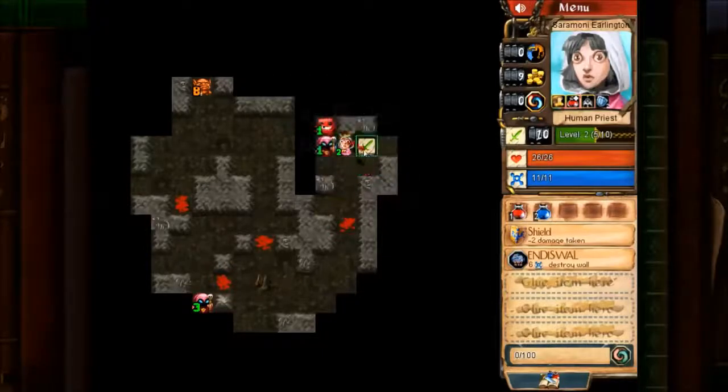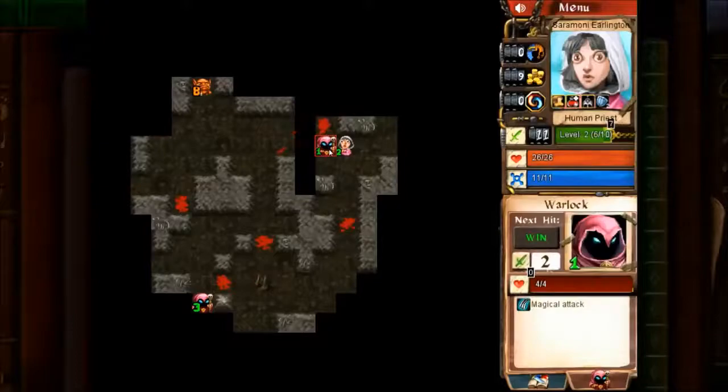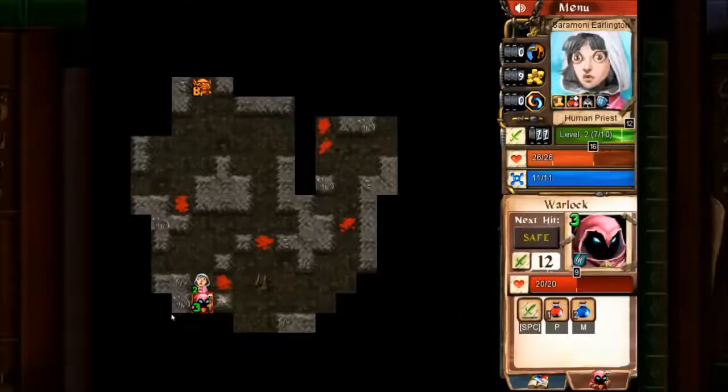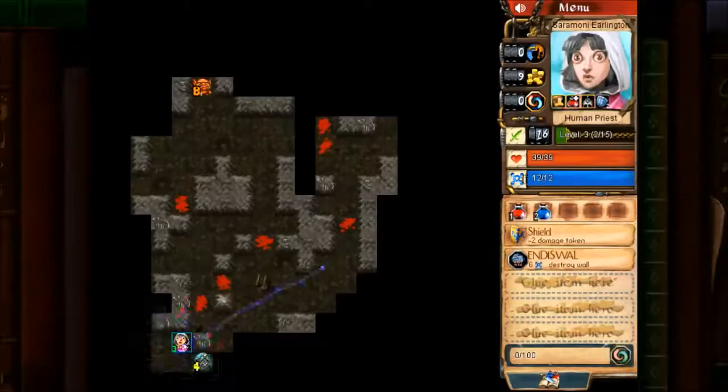I'm going to kill Super Meat Boy, and then kill this Warlock. Boom, just like that — I still didn't get hit. I'm going to go down over here and just attack him. I leveled up, which means I get all my health and mana back. So far it's been a pretty quick game. They describe it as the perfect coffee break, lunch break sort of game.